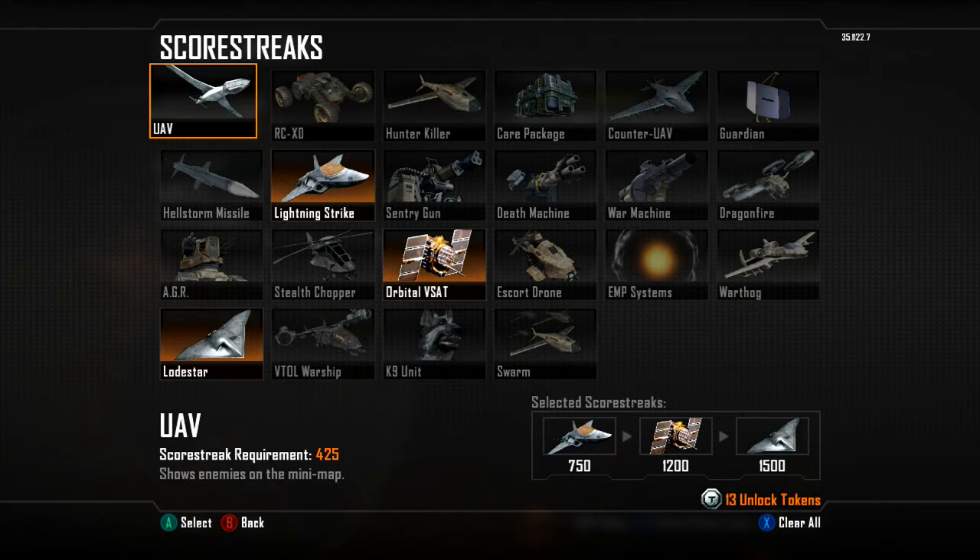Hey guys, what's going on? You've got the Lightning Strike, the Orbital Vset, and the Lone Star. They are my custom killstreakers I use due to the power they provide and what they can do for my scores.